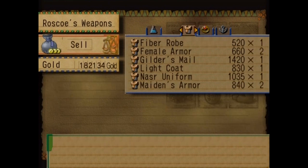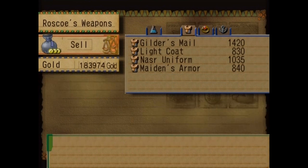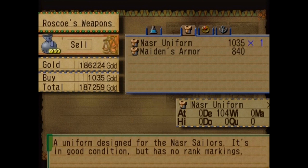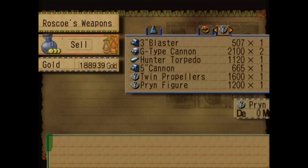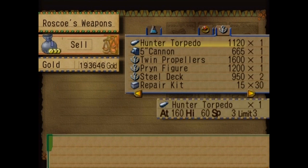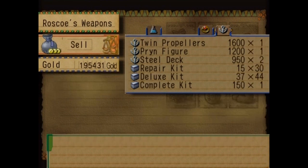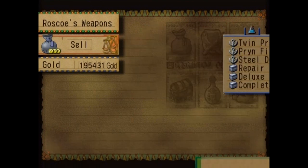We've got some armor that's now outdated — all of this is outdated. Let's get rid of Gilder's stuff since he's not with us anymore: a coat, a uniform, some Maiden's Armor. Most of this ship stuff we can sell now that we have our new ones — this is all still stuff from the Little Jack, so we don't really need any of this anymore. We'll keep some accessories since we can transfer those over.